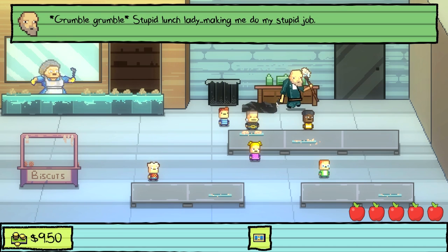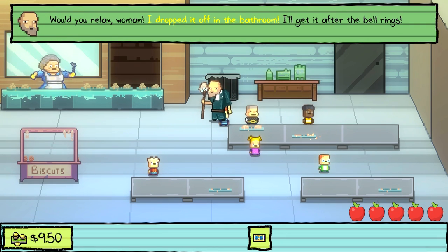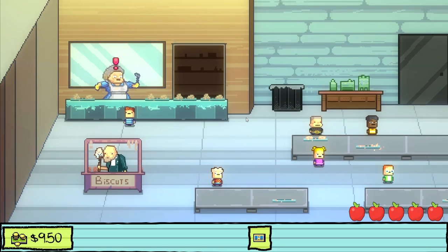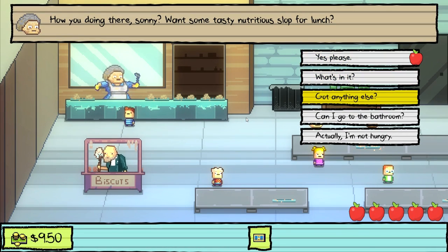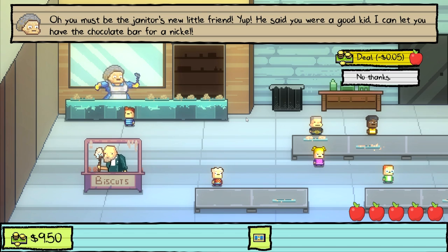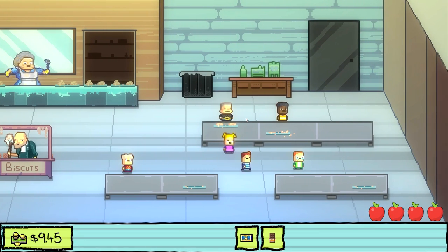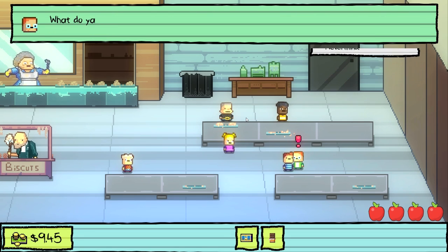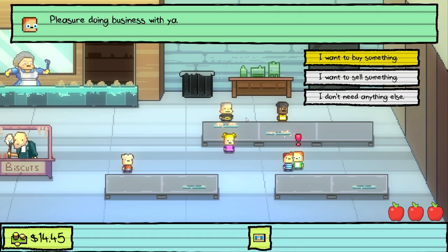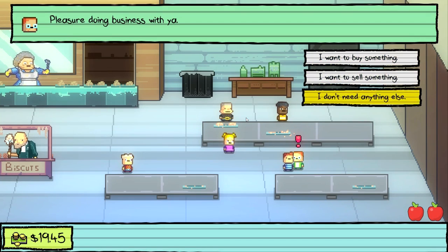Let's go talk to the lunch lady and see if we can get that chocolate. I bet kids will pay a bunch of money for chocolate. He dropped it off in the bathroom to get after the bell rings. I have a chocolate bar — janitor said I could get it cheaper. She says I must be his new little friend and lets me have it for a nickel. So there's the nickel. What can I sell the chocolate bar for? Obviously it's worth $10. If I sell you a chocolate bar, that's $5. And if I sell you a hall pass, that looks about right. I don't need anything else and that puts me right on the edge.